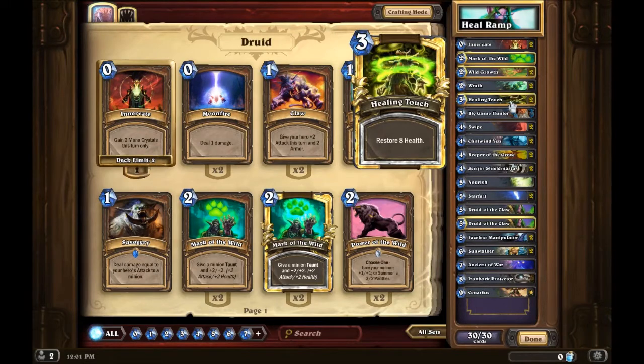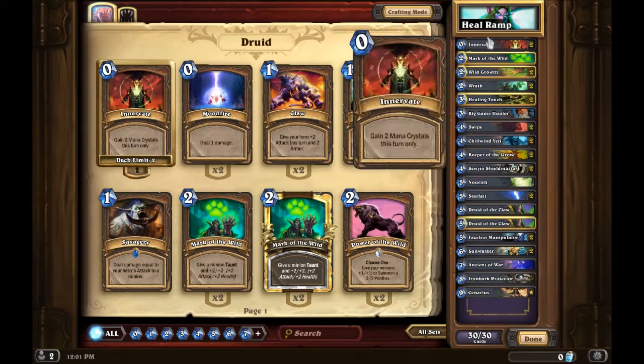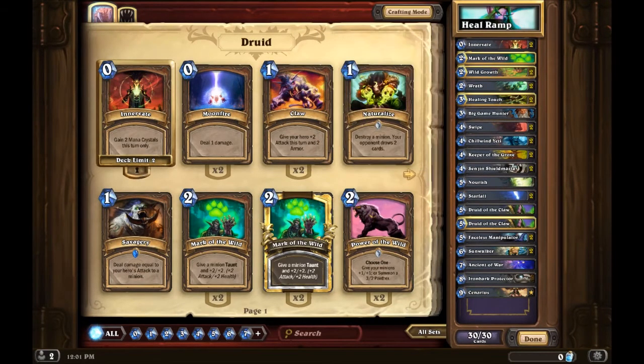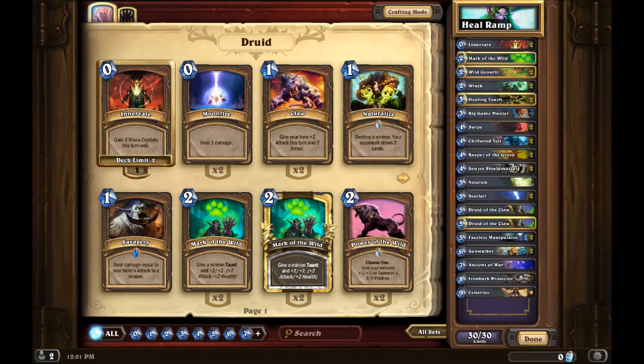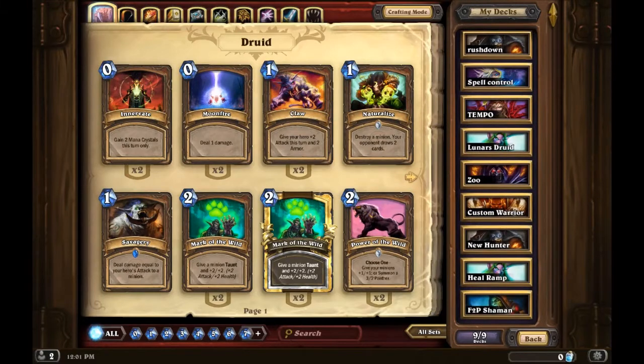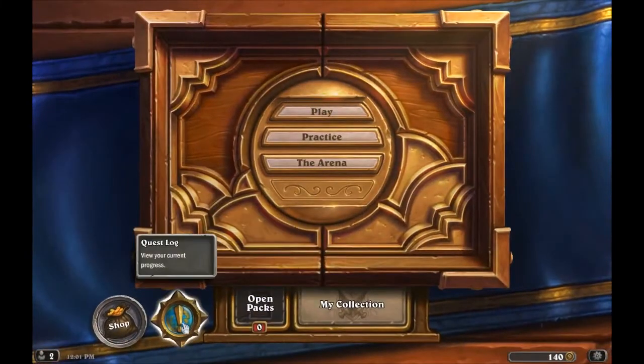I also have Big Game Hunter for late game removal. The second deck I call 'Heal Ramp' because I have two Healing Touches in it right now — usually you only run one. People are currently running one Mark of the Wild. It's more of a big deck with Ironbark Protector, Cenarius, Sunwalker, and Faceless Manipulator.